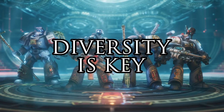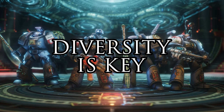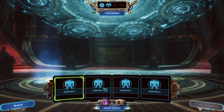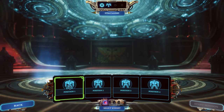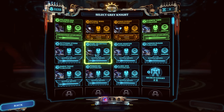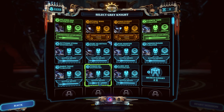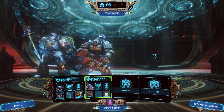To the next tip: having a well-balanced, diverse squad is the best setup when choosing four knights to take into a mission. Ideally you want one of each class — one justicar, one purgator, one interceptor, and one apothecary. It may seem obvious, but every class really does have their role.